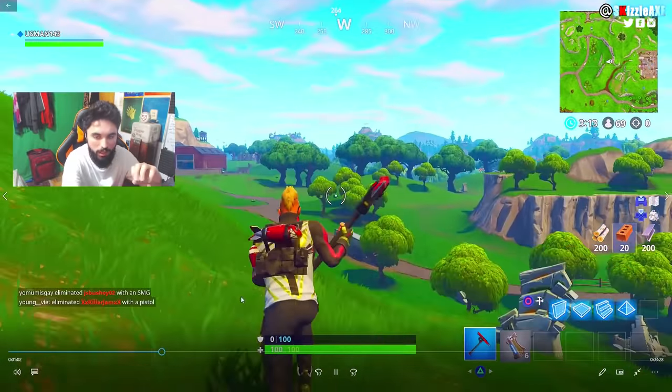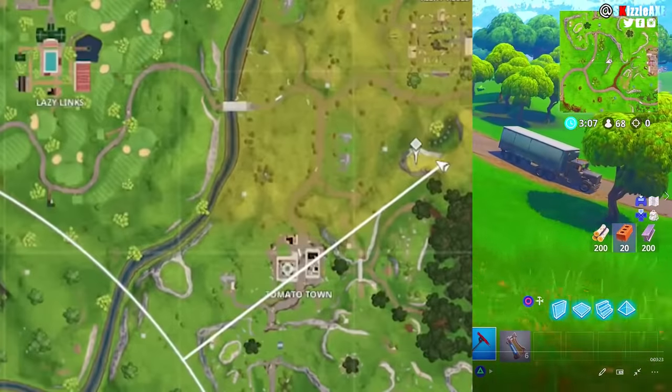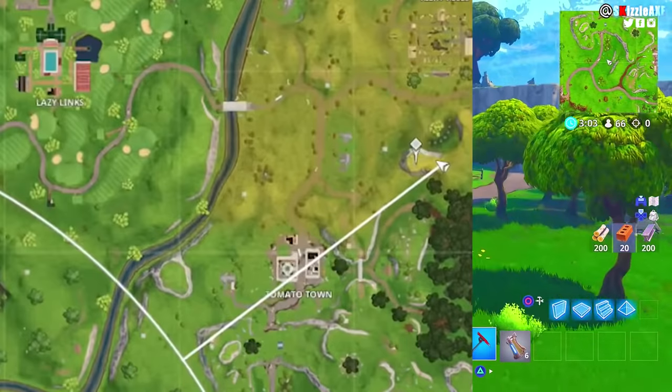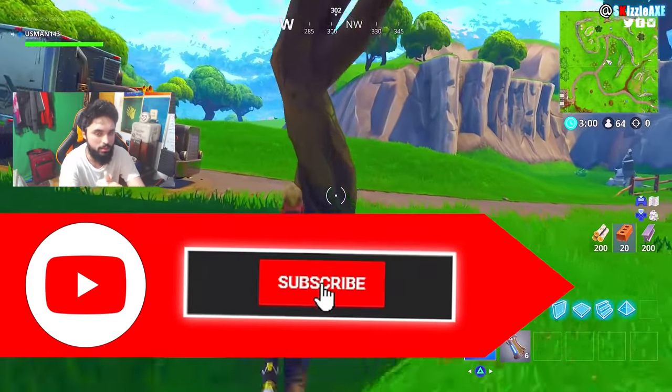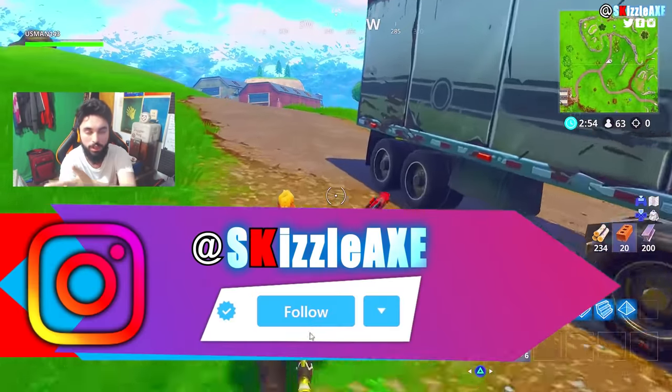The second location is around Tomato Town, very close to it. If you don't see the llama at the first spot, run there and see if you can find it. If you still don't see it, your best bet is to quit the game, re-enter a match, and just drop around this area.